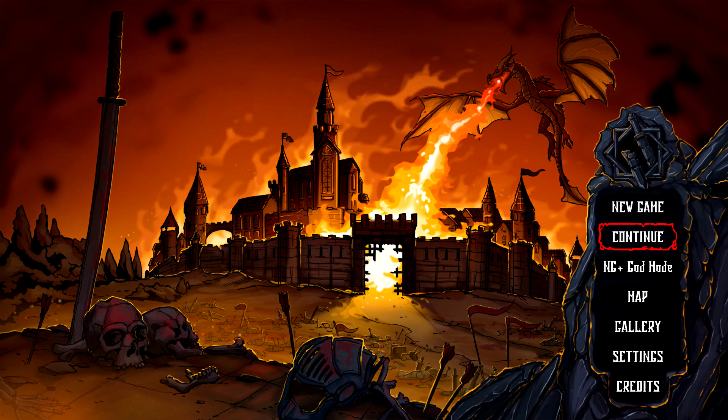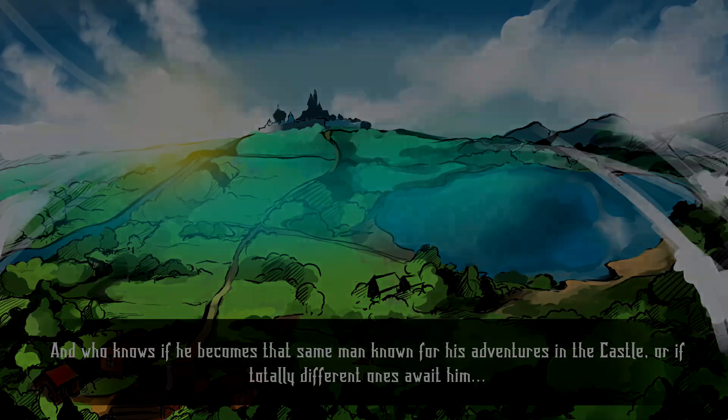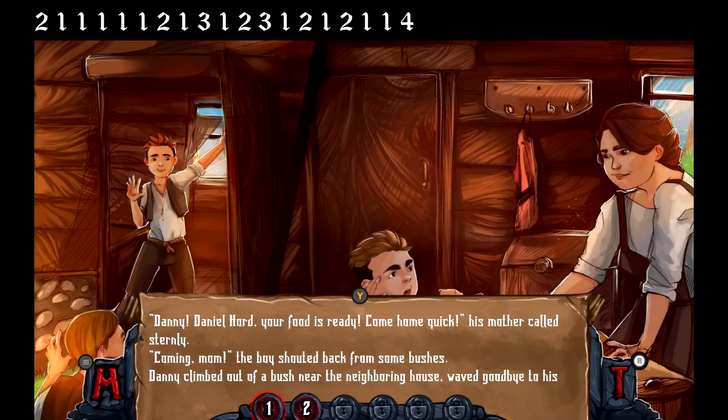We're going to start up a new game, so go to New Game Plus God mode again and we're going to start playthrough number two. Same as before, just make sure you get past the intro and get to the choices. Thankfully for this one it's going to be way shorter and there aren't going to be any minigames that you have to sit through.